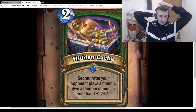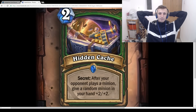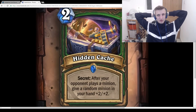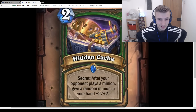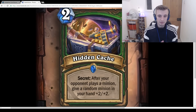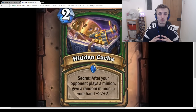Hidden Cache: 2-mana Secret, After your opponent plays a minion, give a random minion in your hand +2/+2. It's a secret so you can play it for free with Cloaked Huntress. Two mana to give a minion +2/+2 isn't that great unless you get it on Rat Pack or Dispatch Kodo — those are both insane to buff. Or maybe you get it on Doppelgangster in a Grimy Goons Hunter deck.